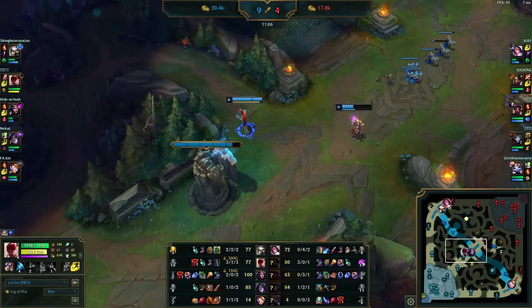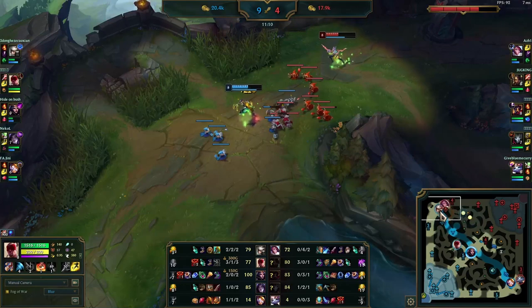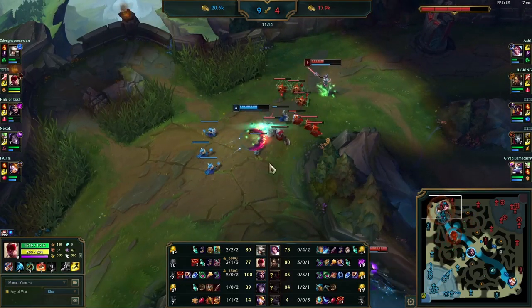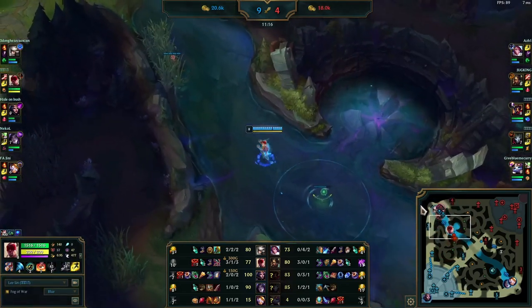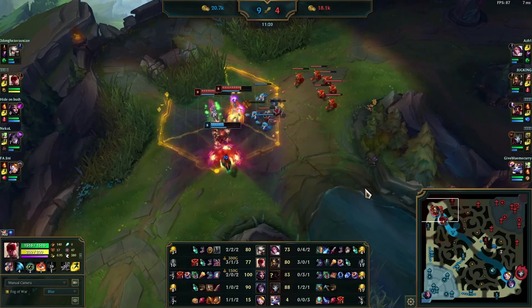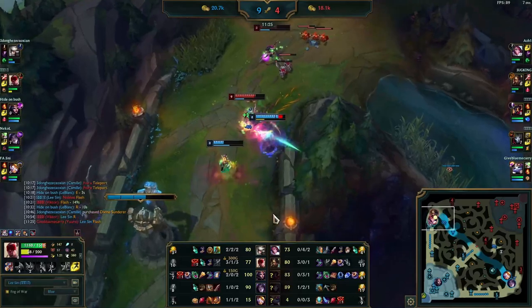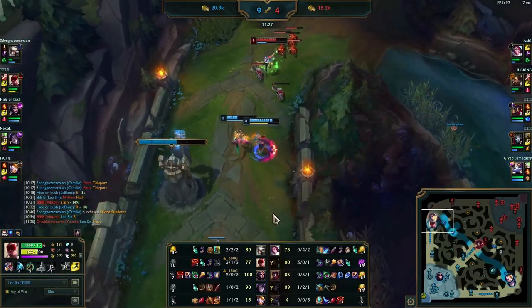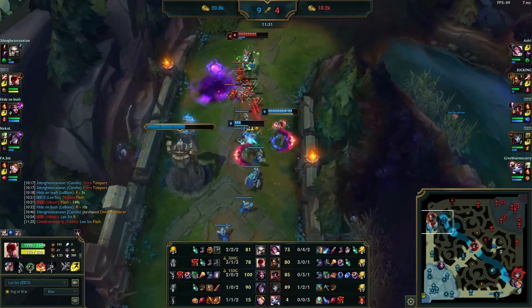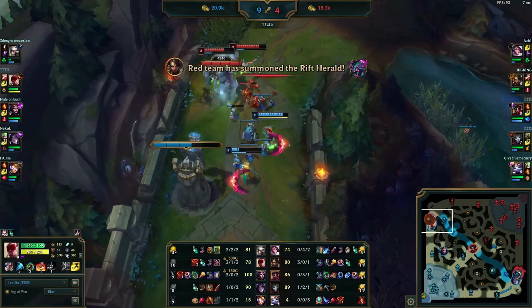Pay attention here — Lee Sin has two camps on the bottom side he could go farm, but he's smarter than that. He sees the wave is bouncing towards Camille's side, Fiora is at half health, and Nidalee is on her way up. This is the perfect opportunity to play with the top laner who is winning. He completely whiffs his Q and dashes onto Camille, so nothing results from this, but if Nidalee hadn't shown up they would have easily picked off Fiora or at least zoned her off a few waves.